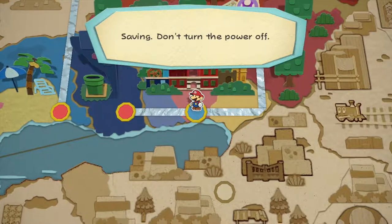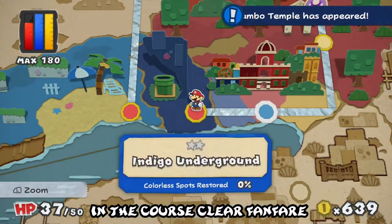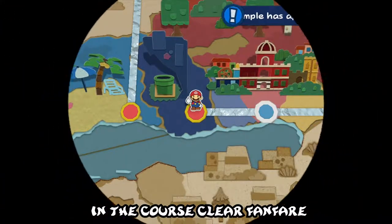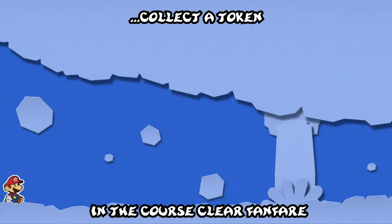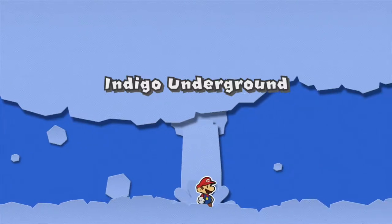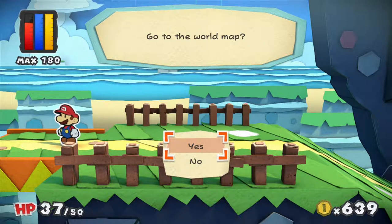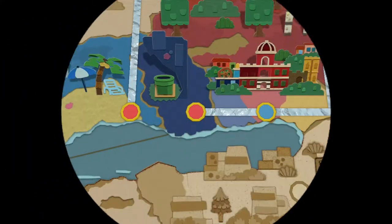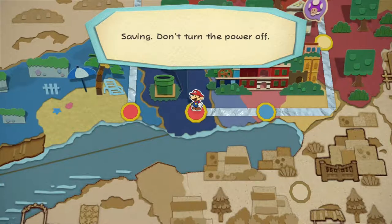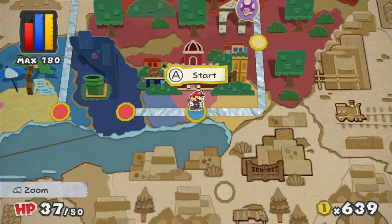That up there is a Rochambeau Temple. After finishing a level, there is a random chance that you can collect — I did not mean to enter this level. This is Indigo Underground, by the way — we are not doing this level, I'm going back to Port Prisma. But the Rochambeau Temples — I'll get into them at a much later time. I'll just let you know that they are one of the best sources for coins. And they kind of suck, but again I'll get into that much, much later.